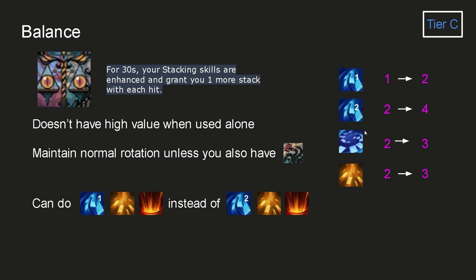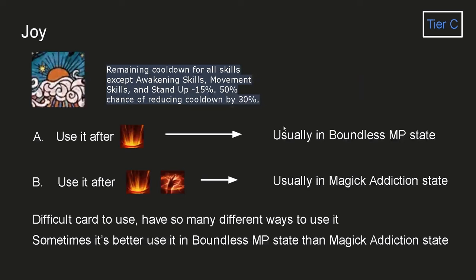Balance card gives an additional 1 stack to blue skills. Unlike other Empress builds like 440, Balance doesn't have good value alone on the Svoke build — maintain normal rotation unless you also have Snake card. Note you can reach 4 stacks with 2 Scratch Dealer hits, or just use 1 Scratch Dealer then Call of Destiny Rain. Joy card decreases remaining cooldown for all skills, so using it right after a skill gives more value than using it later. It reduces cooldown by either 15% or 30% with 50% chance each. Most of the time you'll use it right after Celestial Rain or after Celestial Rain plus Secret Garden. Advanced tricks for Joy card will be covered in Guide Part 2.